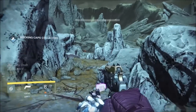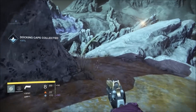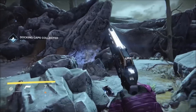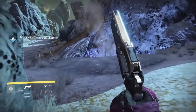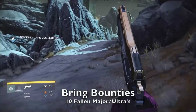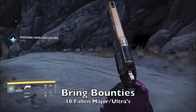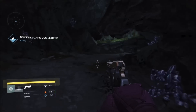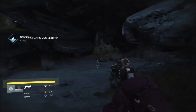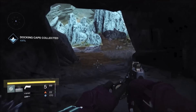This is going to be a circular route, just like the helium filament run — you do it over and over. If you have the bounty, always bring bounties with you, especially for precision headshots or the 10 fallen ultra/major kills. You can knock out those 10 fallen really quickly because at the end of the circle there's always going to be one fallen — I think a captain — that counts as an ultra or major kill.